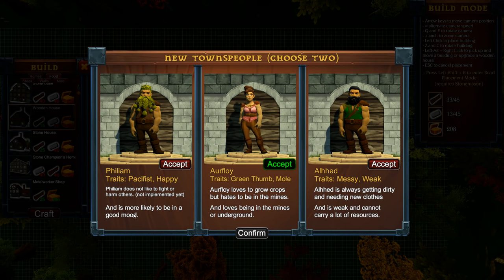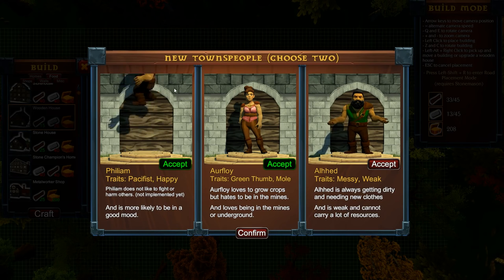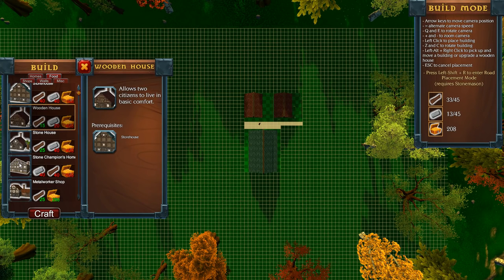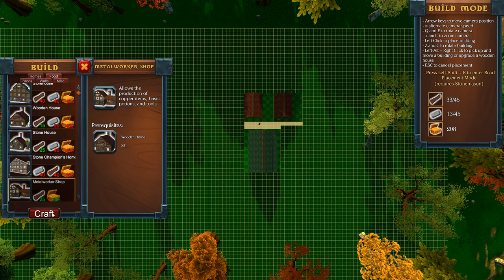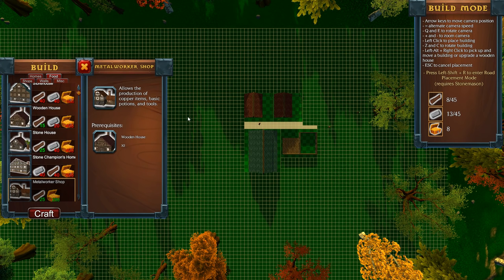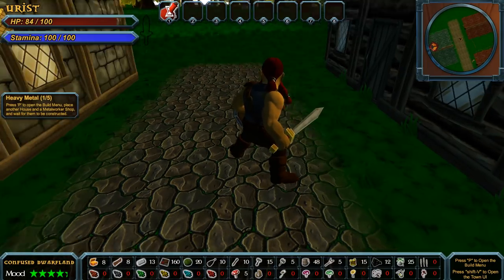This sounds like something we want — he is more likely to be in a good mood. Alright Phileum, come along and be happy. You, weak — get out. Let's build the metalworker's shop. So yeah, this is in Early Access and it has a little ways to go still.